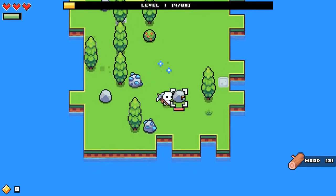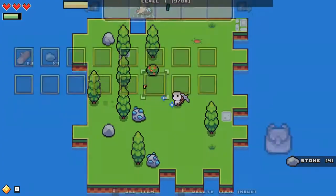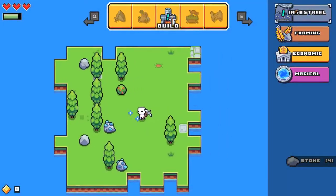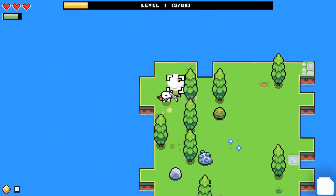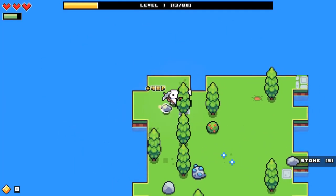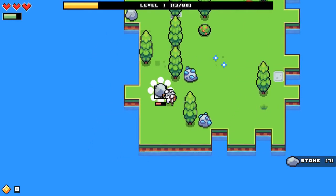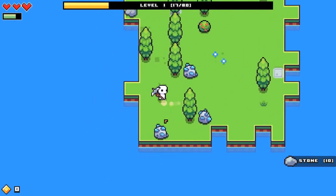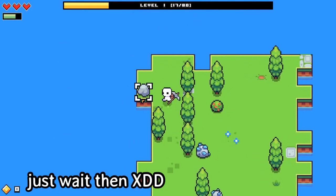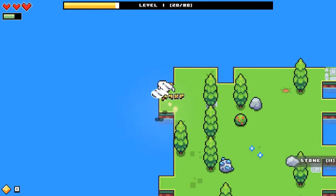We'll get some stones first. We have to build the furnace, so let's check what we need — we need ten stones, so we have to get some more. I just downloaded the game and it looks so cool. I think things are spawning randomly on the map. If the place seems small, maybe there's a way to make it bigger.